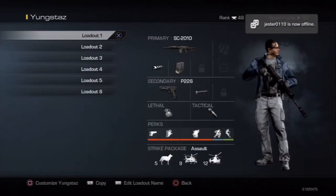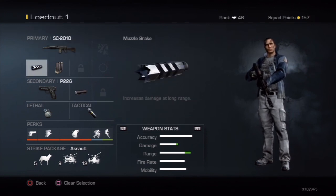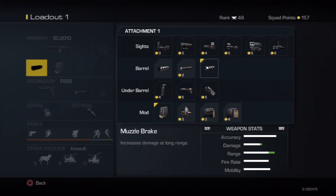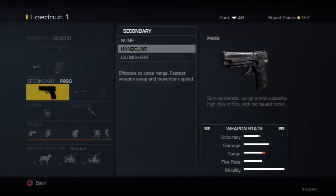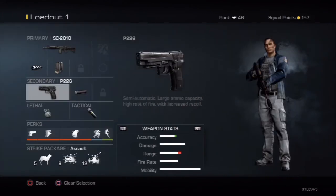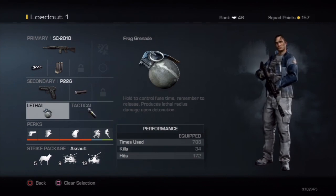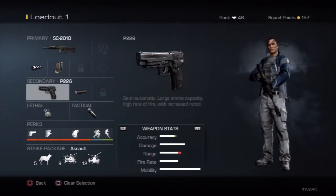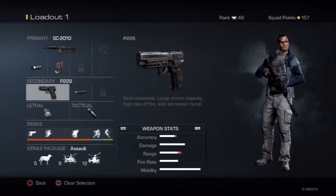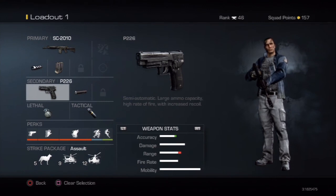Alright, so I'm gonna class it up. The SC 2010 is a really really good gun — it's really strong. I have muzzle brake on it to increase the damage and range. It's really good. I have extended mag because I don't really use the sights or anything — you really don't need it. For a handgun I have the P226 with the silencer. It's really good when you want to pull out your gun — if you're shooting your machine gun and you're running and reloading at the same time, then you pull out your pistol and it'll automatically shoot and it's really good for a kill. I use the pistol when I'm in Cranked because I get so many kills with it.